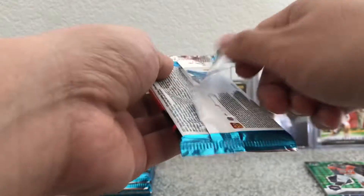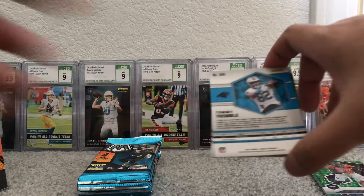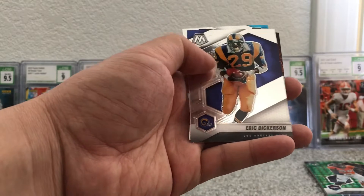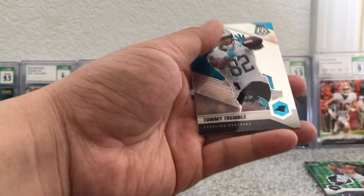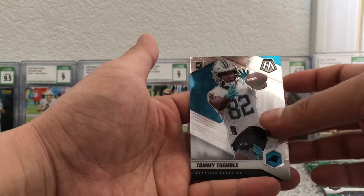This is a thin pack — very thin. Doesn't seem like there's four cards in here, but yeah there's four. Patrick Mahomes, Eric Dickerson, touchdown — Master Adam Thielen, and Tommy Tremble rookie.